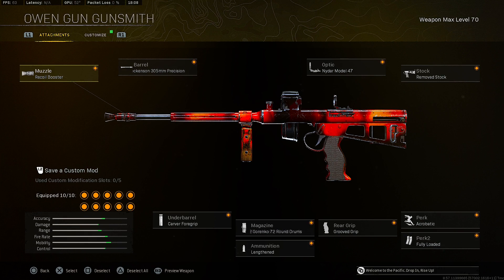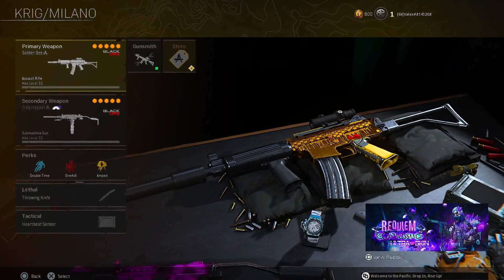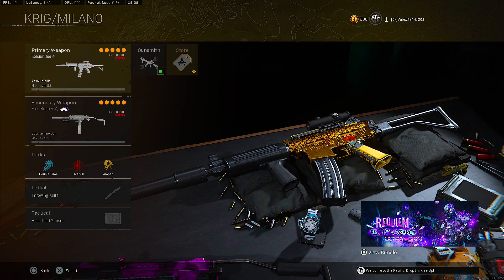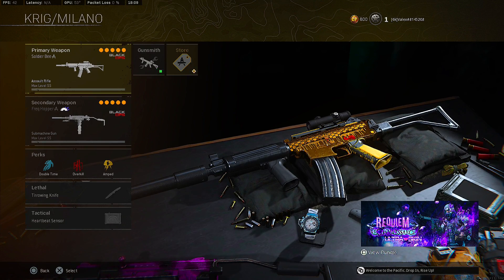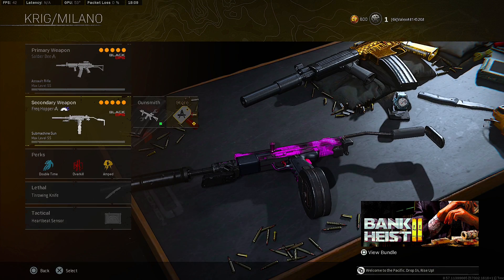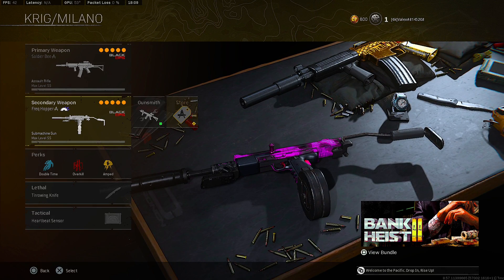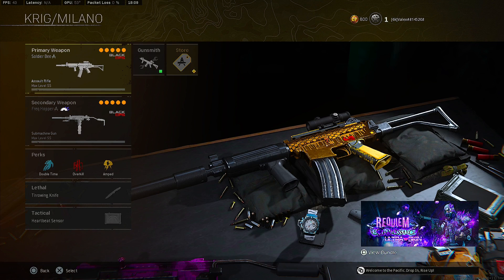Now let's get into our third loadout. For our third loadout we have the KRIG 6 and the Milano. The KRIG 6 is still one of the top ARs to use in Warzone right now — it has a little recoil but it's really easy to control, and the damage is still really good if you hit all your shots. The Milano is one of the best SMGs in Warzone — when I use this class setup I drop more than 20 kills every single time. It's really consistent.